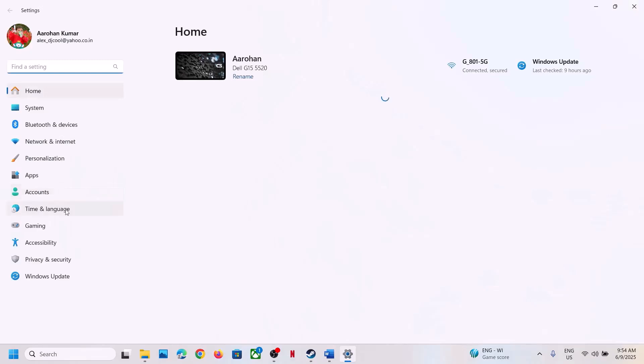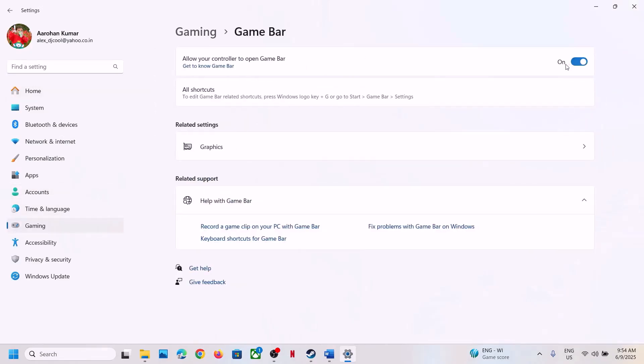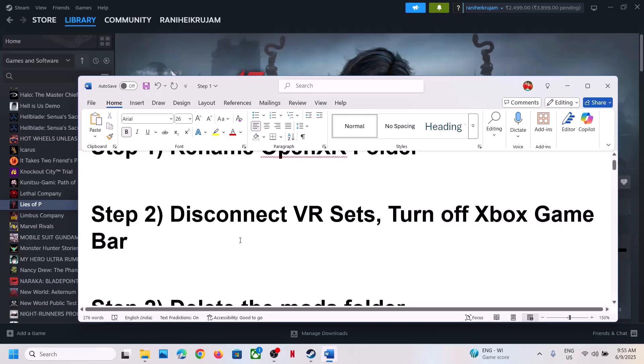Turn off Xbox Game Bar — this has worked for many players, so it might work for you. Go to Gaming settings, then Game Bar, and turn off the Game Bar. If it is already off, try turning it on and then off again, and then check.